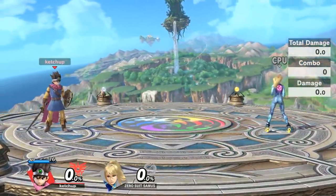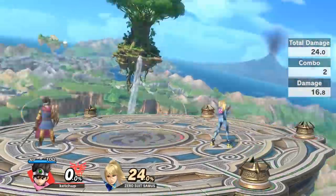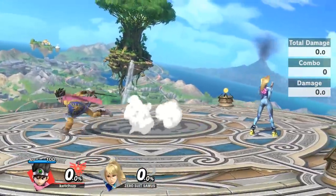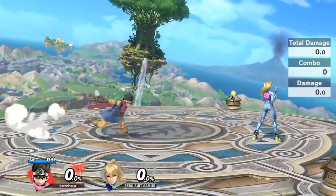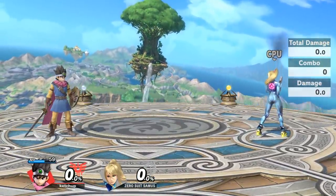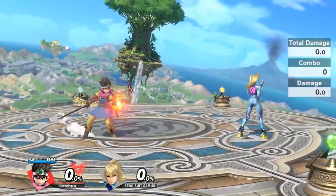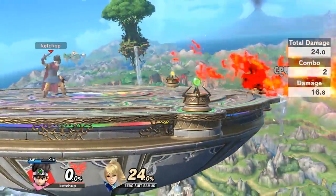Side B is not only good in neutral but really good at edge guarding specifically. In neutral I recommend always going for the second version — it basically takes a split second to charge and has so much range that you can pretty much always threaten your opponent. The only problem with this move is it uses quite a bit of MP, so if you spam it mindlessly you'll be punished. If you combine neutral B and side B, Hero becomes quickly one of the most annoying zoners in the entire game.